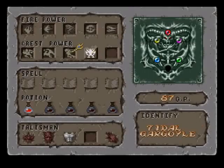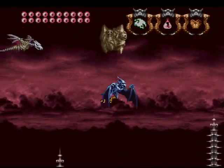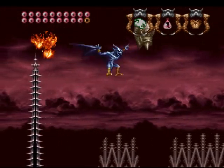We go through this section where there's heavy winds that push us forward, but there's also spike towers that we want to avoid. So we'll stick to our aerial gargoyle for now. It's a cool little area, easy to get hit.